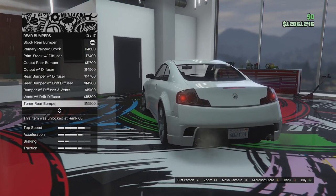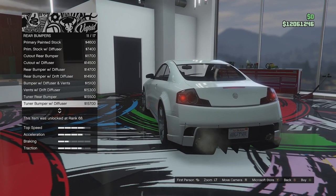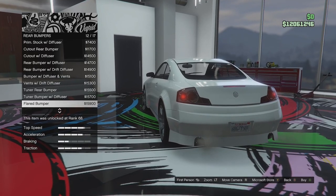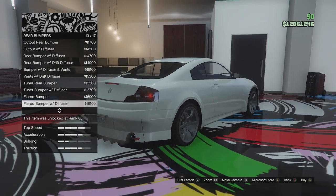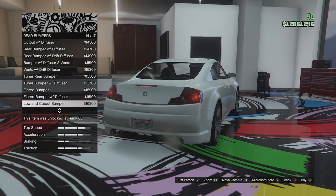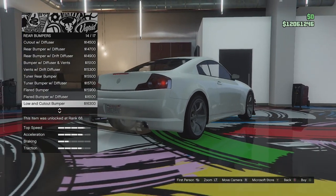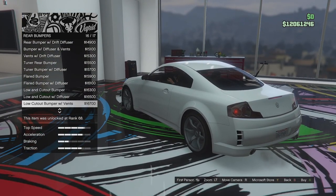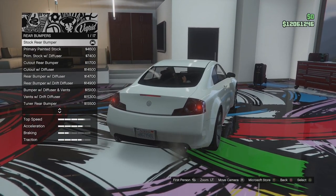We can have a drift diffuser on that. We can have a tuner rear bumper and a tuner bumper with drift diffuser. We've got the flared bumper — not a fan of that. We've got that with a drift diffuser, and then the low and cutout which extends it but has a cutout, with a diffuser option. We've got low cutout with vents and that one with a diffuser as well.